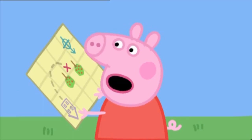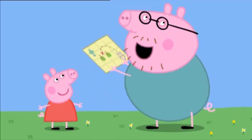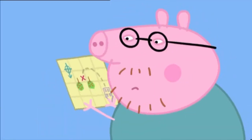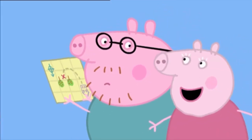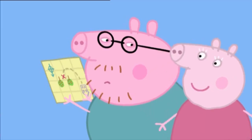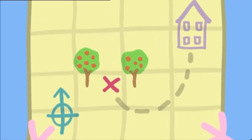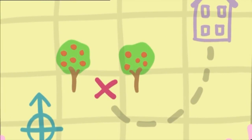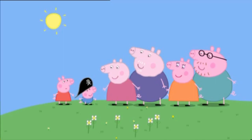The map is a bit difficult, so Peppa asks Daddy for help. Daddy Pig says: 'Of course, Peppa. I'm very good with maps.' But he admits: 'Er... it is a bit difficult.' Peppa points out: 'Daddy Pig, you're holding the map upside down!' Daddy Pig replies: 'Yes, I thought as much. It's easy! The red cross shows where the treasure is — but where in the garden are those two apple trees?' Hmm, they don't know, so they ask for a clue.